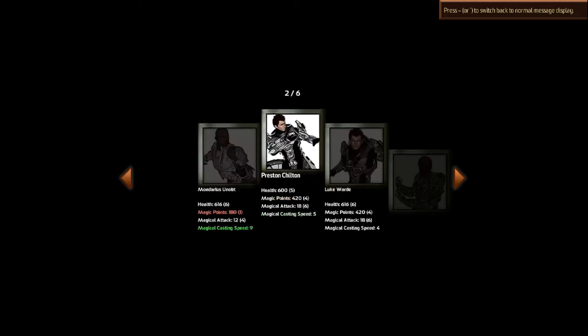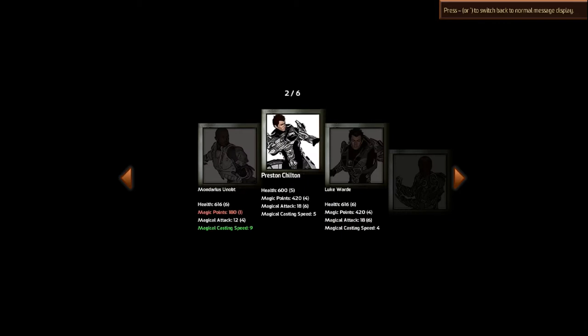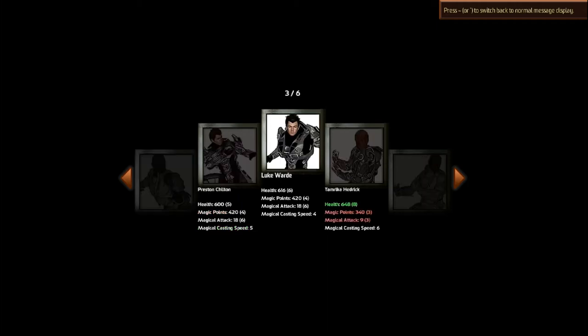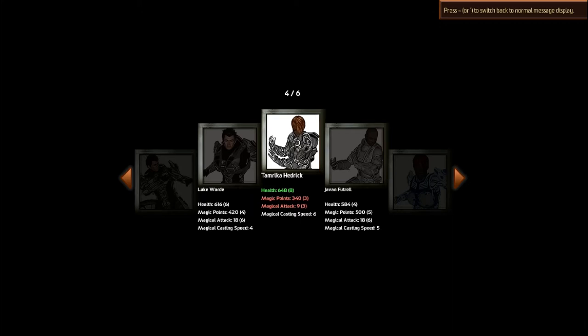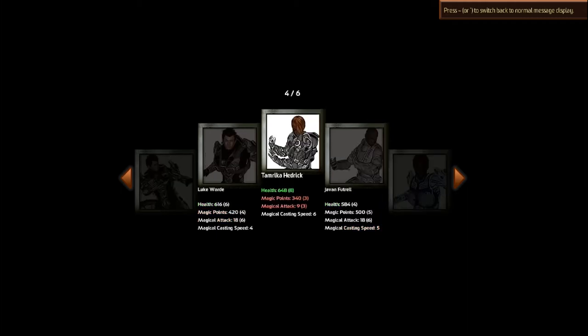I'm going into this blind, so I haven't played it yet. This is very confusing — I have no idea what I'm affecting here. Magic points sounds good to me, magical attack. They're not very fast though. That guy's slightly better, by the look of it — Luke Ward. I don't think I'll need very high health. So it's either Luke Ward or Javan Voutrell. I think I want magical casting speed and higher magic points. Let's go for this bloke.